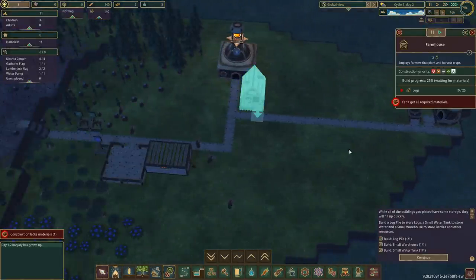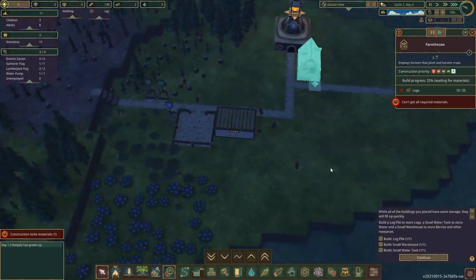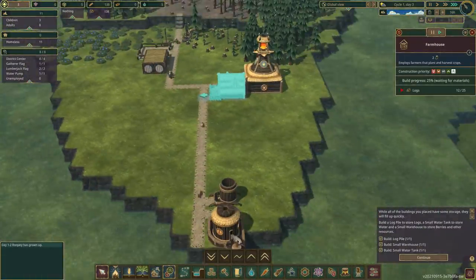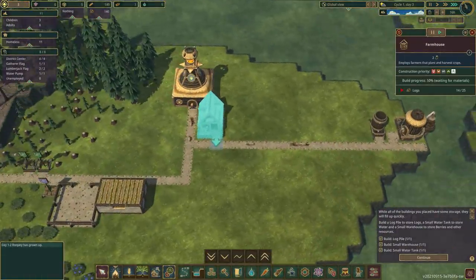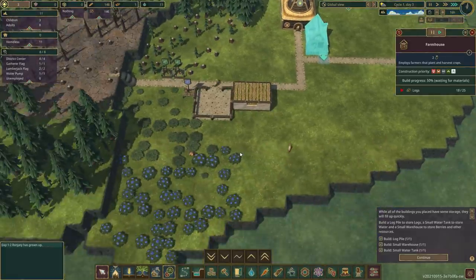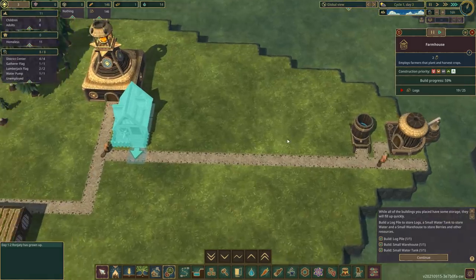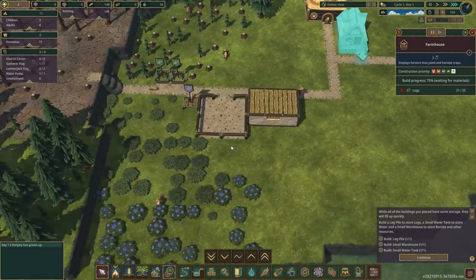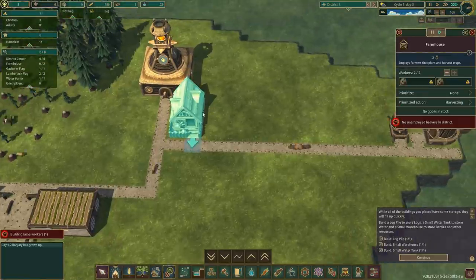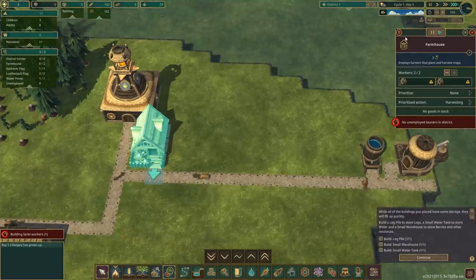Until that happens we need a supply of food right now. We've got about 140 berries, but they go through food like crazy, these beavers. I'm not kidding — they seriously go through food like crazy. We currently have everybody working, so we're going to need a couple of people to work on the farm.